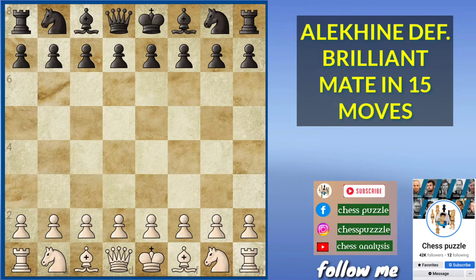This is another exciting opening trap against Alekhine Defense where White delivered a wonderful checkmate in just 15 moves. This is a very famous game of 1940.